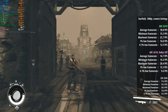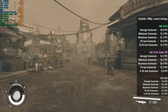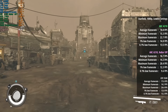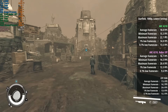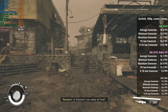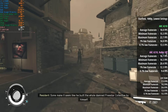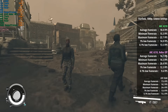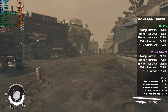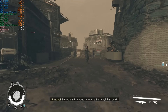Finally we have Starfield. This ran pretty poorly anyway with ReBar enabled at just 18 FPS, with a 1% low of 15 and a 0.1% low of 14. With ReBar disabled we saw a drop of 1 FPS on average, but look at what's happened once again to those percentile numbers — there is still a noticeable difference and it does feel a little worse for it.